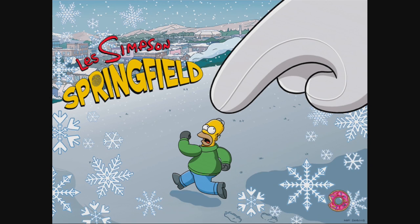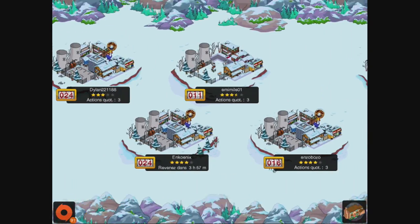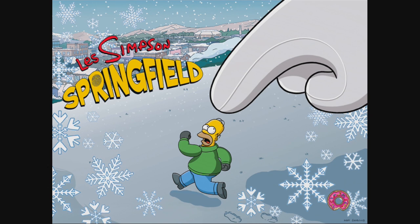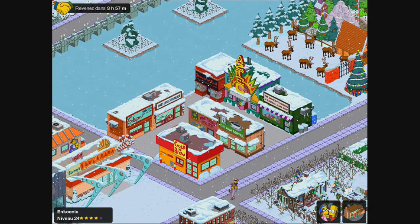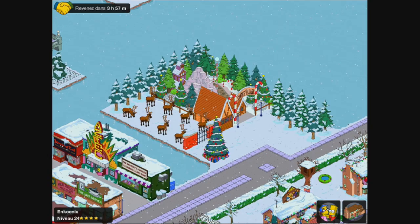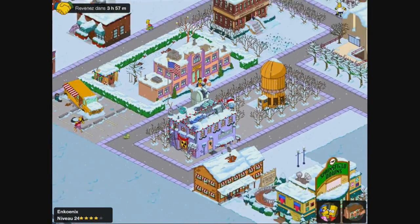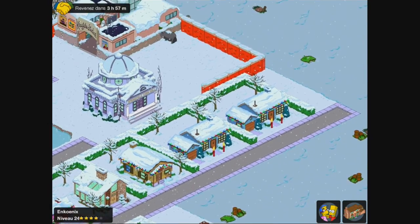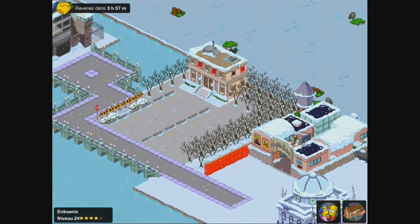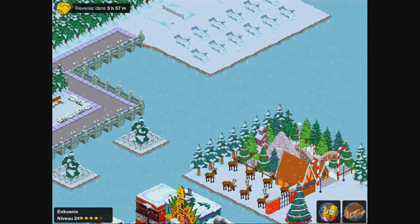Je vais vous présenter maintenant la ville de Ankoinix, mon ami Jerem, qui avait totalement refait toute sa ville. Sa ville est en train d'être vraiment belle. Petit centre-ville avec le cinéma. Il refait tout à peu près, tous les bâtiments bien séparés avec les haies et les arbustes. Voilà, petite ville de Jerem, Ankoinix.